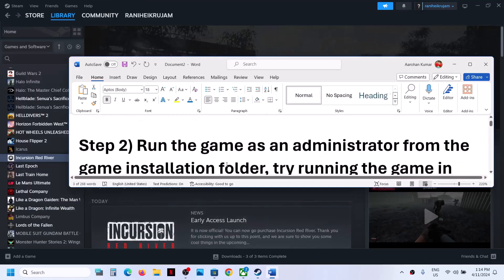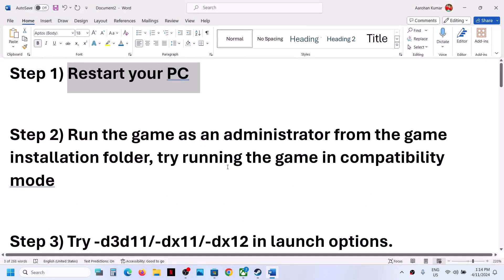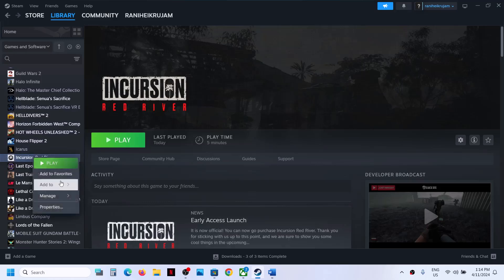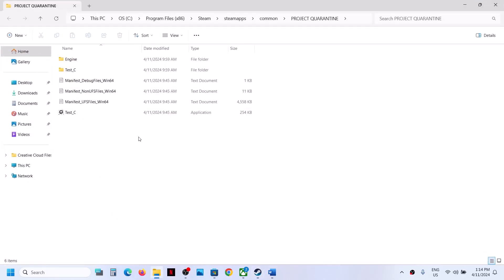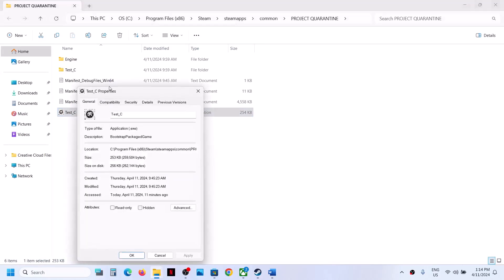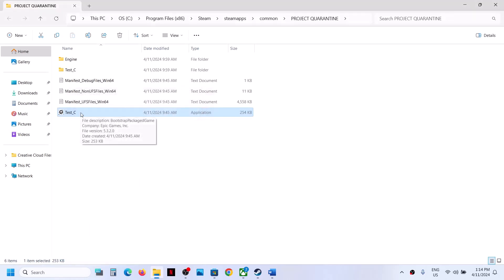The next step is to run the game as an administrator from the game installation folder. Go to Steam, right-click on the game, select Manage, then click on Browse Local Files. It will take you to the game installation folder. Right-click on the game.exe file, select Properties, go to the second tab, put a check on 'Run this program as an administrator,' click Apply, click OK, then double-click to launch the game.